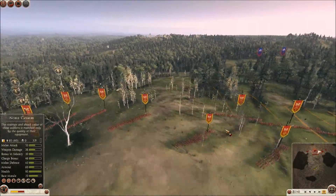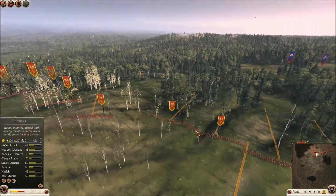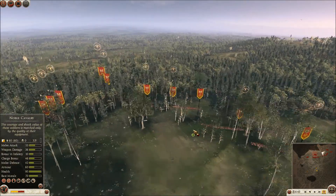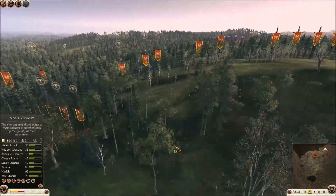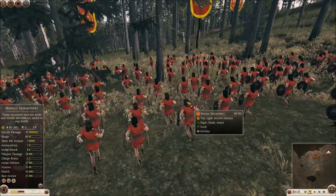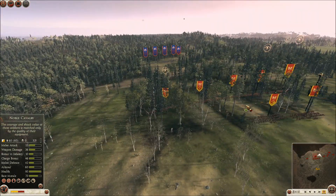I break off my Scutarii spearmen — the spearmen are going to go down the left and my swordsmen down the middle. I've no interest in sitting on the hill waiting to get ambushed, so I'm just going to move forward. The Iberian skirmishers have been walked down and kept hidden behind this hill, so far he has no clue that I have them — they'll still be a surprise when discovered.